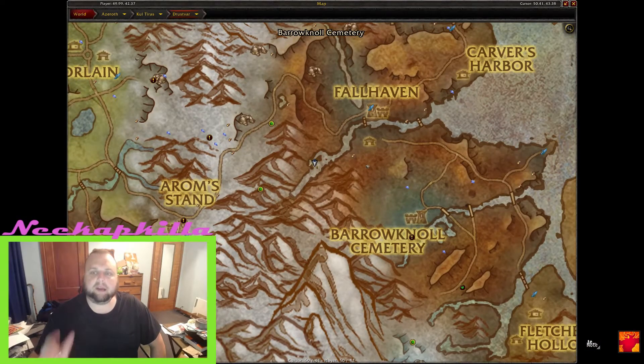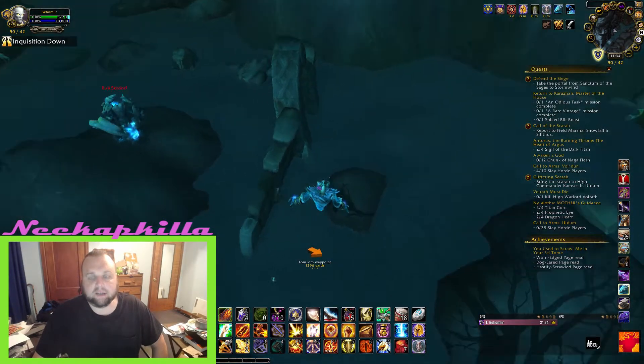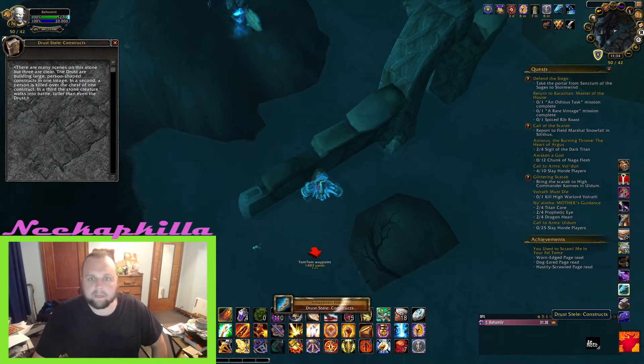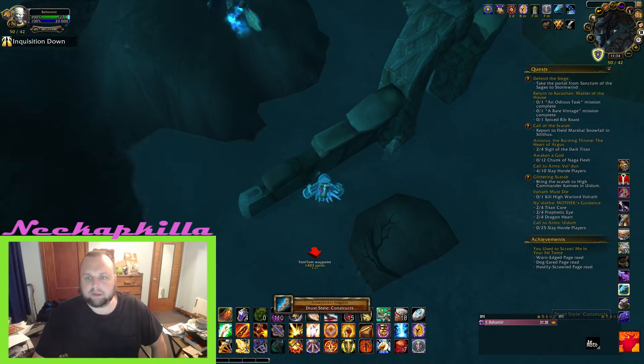Next we're at 50, 42. This one's just going to be behind a little ruin wall again. This is by one of the world quests that's up very often — you have to kill the big construct here — and this is the tablet of the constructs, so that one's right there near that world quest.